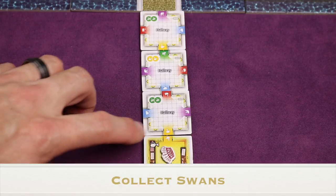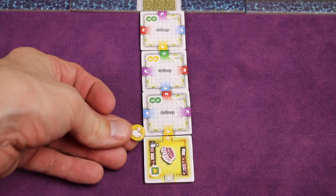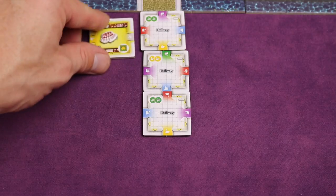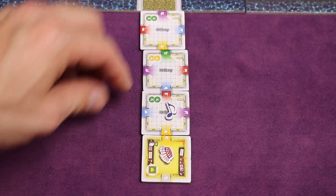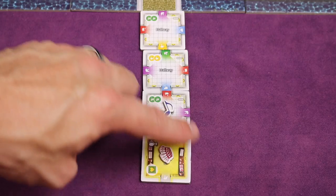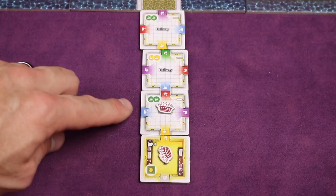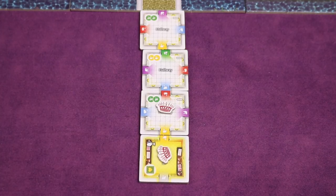When you match an entrance to a like-colored entrance, you collect a swan of that color. Gray entrances are wild, so you'd get the color of whatever you matched to. Importantly, any other player who also had a matching entrance adjacent to your newly placed tile also gets a swan. However, you can only get one swan per entrance per tile placed — and if you placed both sides yourself, you still only get one.